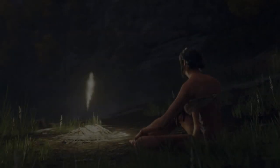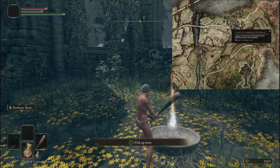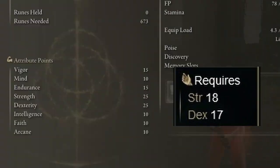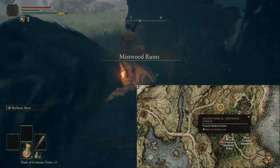Using the weapon will get easier the longer the run goes on, but it's also possible in the early game. To wield the Bloodhound's Fang early, you'll need to get Radagon's Soreseal and the Wondrous Physic Flask combined with the Strength and Dexterity tiers — and voila, we now have enough stat points to wield it for a couple of minutes. Now we have to get the weapon itself, and before we do that we'll visit this ruin here.